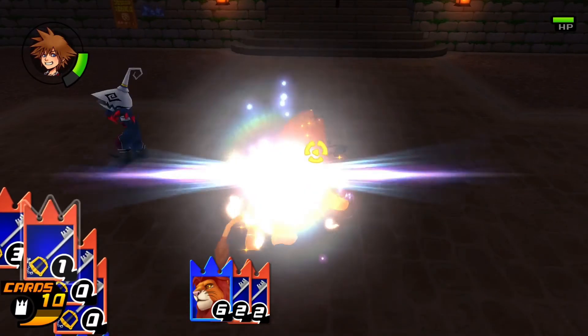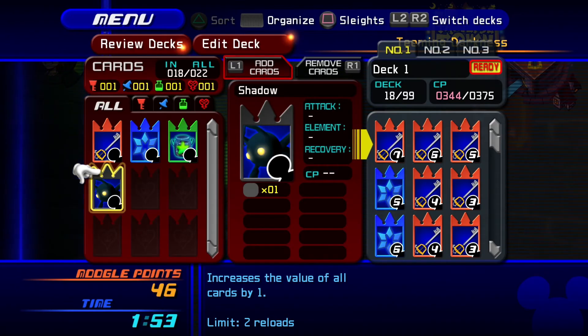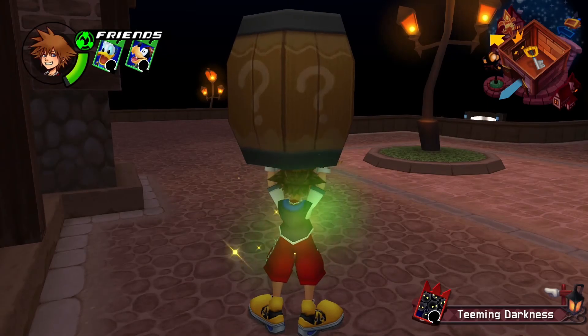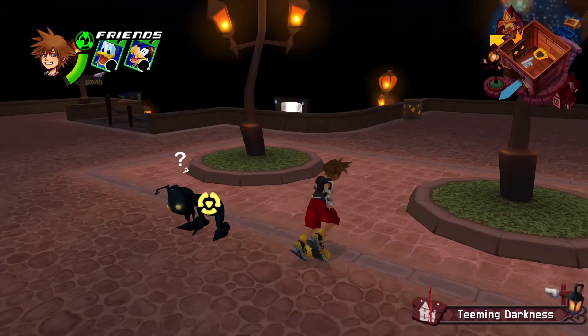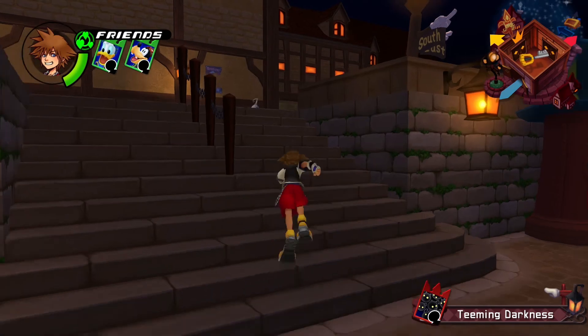Summon cards like Simba are really good for early grinding. On occasion you will receive heartless cards, which can give you a great advantage if you have them in your deck — I always recommend putting at least one or two in. Going back to the boxes and barrels: if you hit a heartless with your keyblade in the overworld before engaging it, it could give you an opening attack — stunning it, confusing it, putting it to sleep, and all kinds of different side effects.